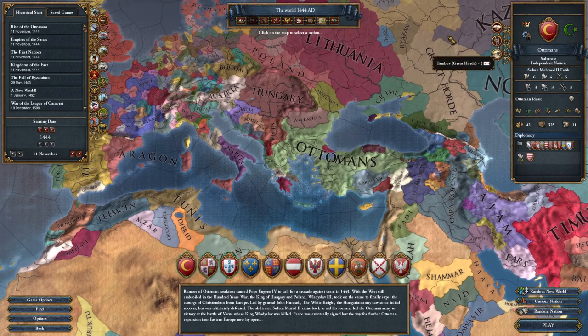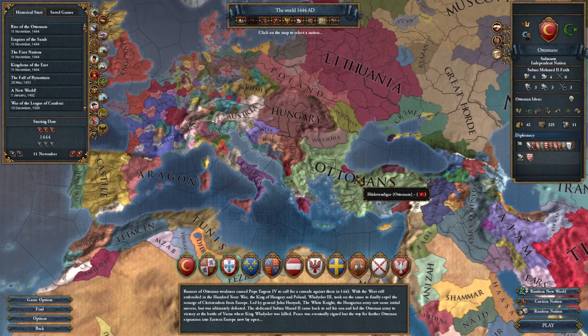We're going to click on the Ottomans. It gives us a little bit of information about them, but we don't have any context to understand any of it yet. We know we've selected the Ottomans and we'll be able to play as them, so we're going to come down here and hit play.